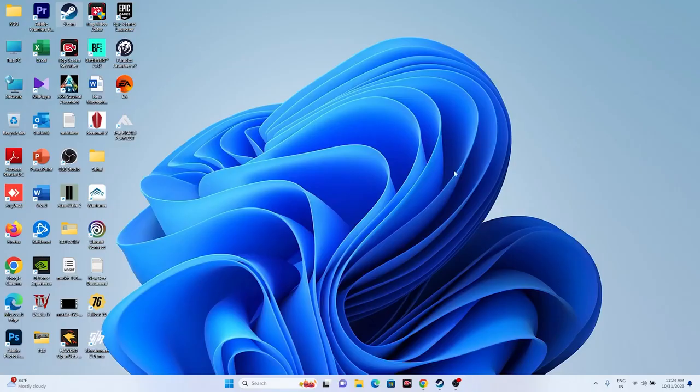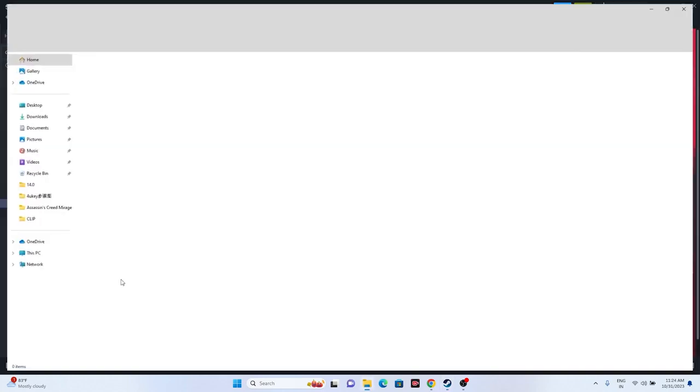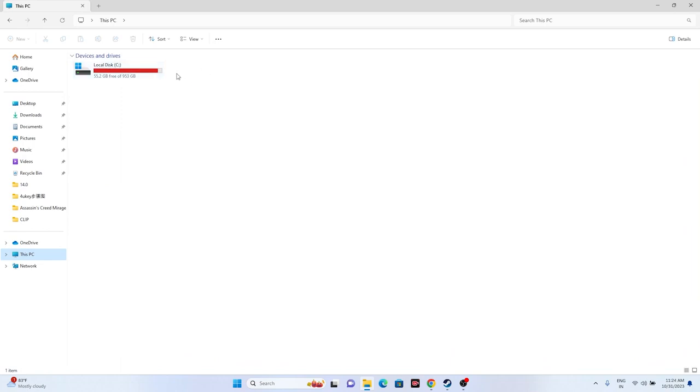If you're still having issues, uninstall the game and reinstall it. Go to Manage and uninstall. When reinstalling, do not install it back on Local Disk C — try a different local disk, and that should work fine.